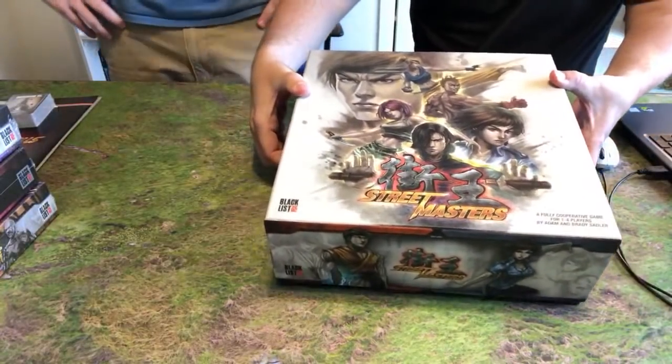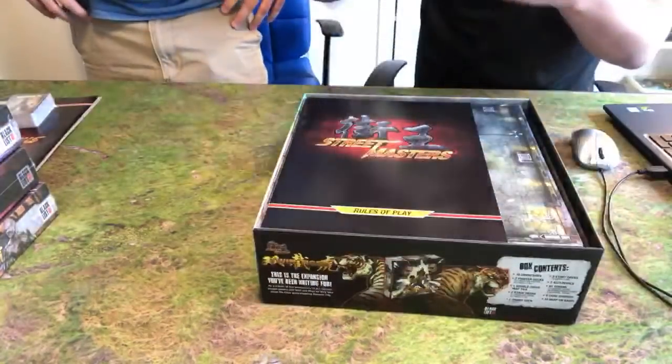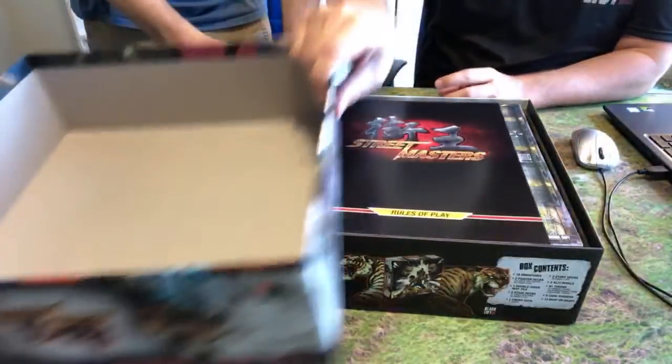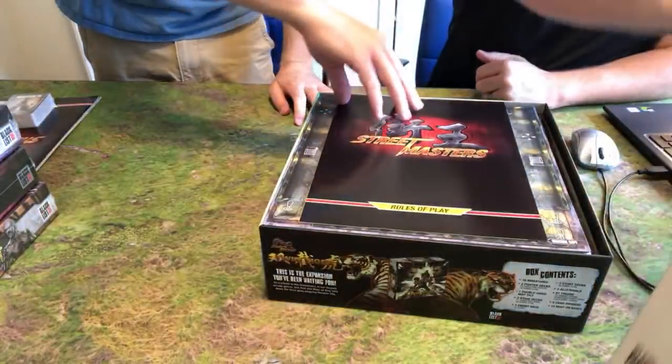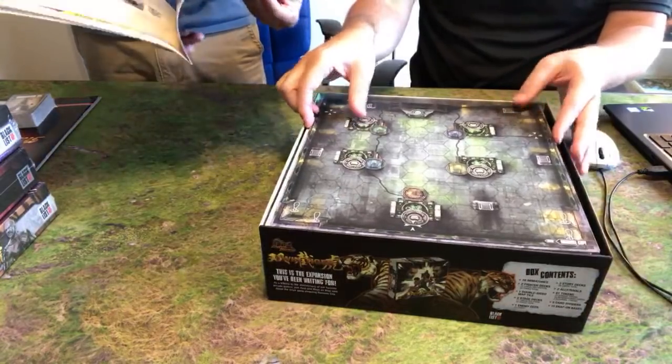So most of this is unchanged. The main thing about the box — there were some updates to the component counts because some of those were off last time, so they fixed them. They changed some of the description text because we ditched the tagline 'Rise of the Kingdom' — it's just Street Masters now as the title. Everything else is pretty much the same as far as the box is concerned.